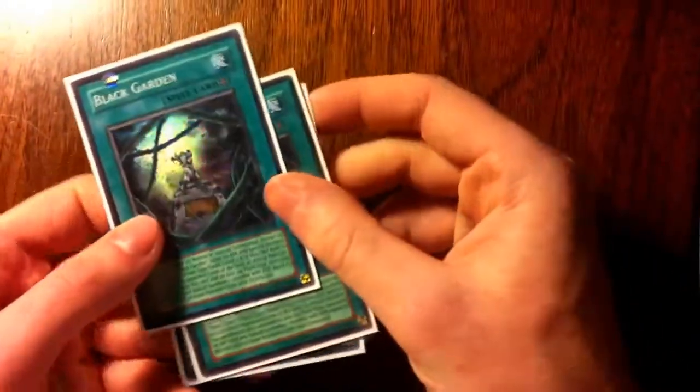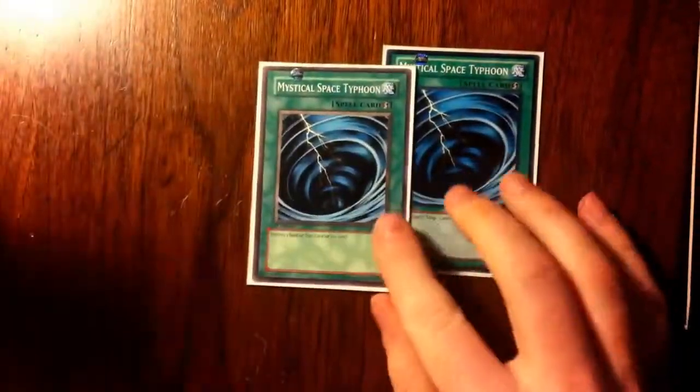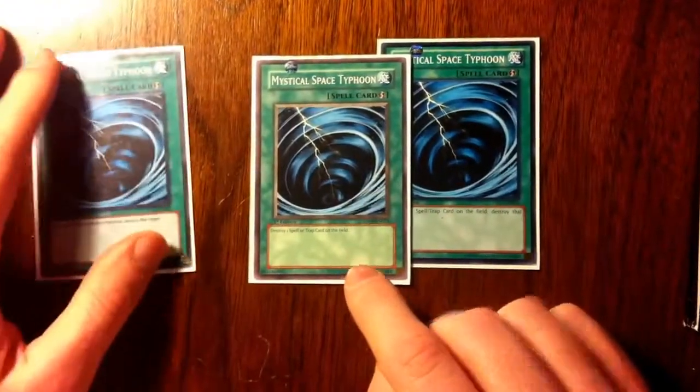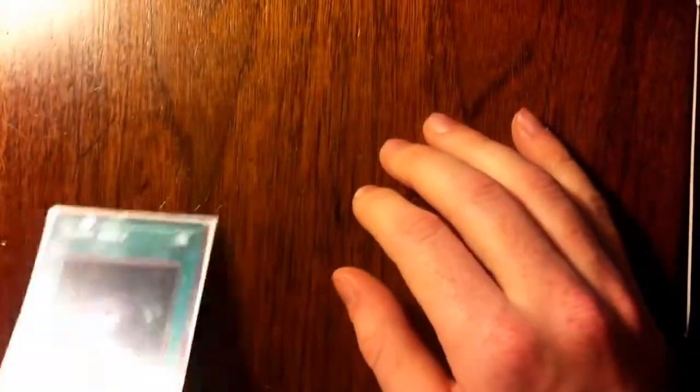If you don't know what Black Garden does, it halves your opponent's monsters' attack whenever they summon and then makes a token. Next up, something that's probably going to be revised: three MST — I'm probably just going to run two, mostly because most of my monsters run away anyway. I don't really care about back row hate very much because I can just dodge anything. And finishing up spells, one Dark Hole. I prefer Raigeki since I can just run away.